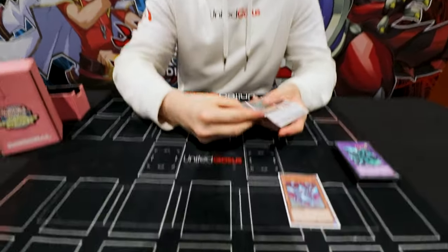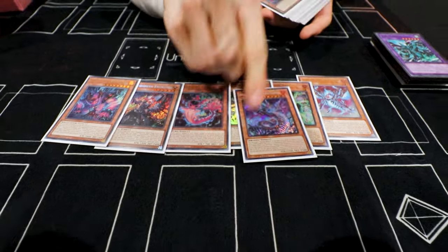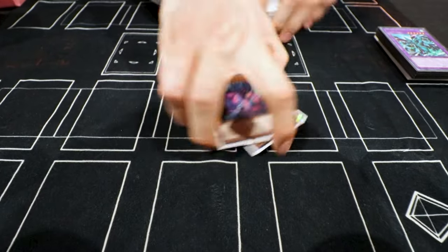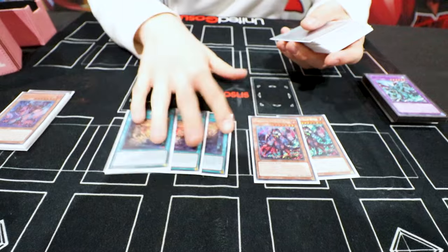Hey guys, we are here today with Nero Valkova, who just made 40th place at YCS Lille 2024. What did you play? Show us your deck. I played Sangan Kashtira: one Ash, two Oak, one Poplar, one Fiendsmith, one Beiruts, one Flame Birch, only two Witch and three Wanted.